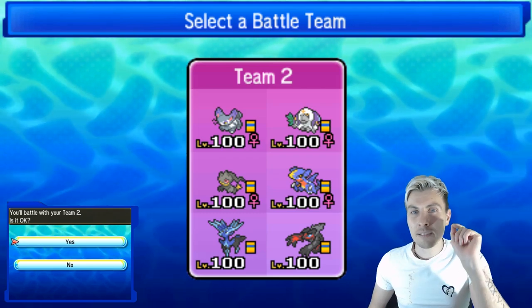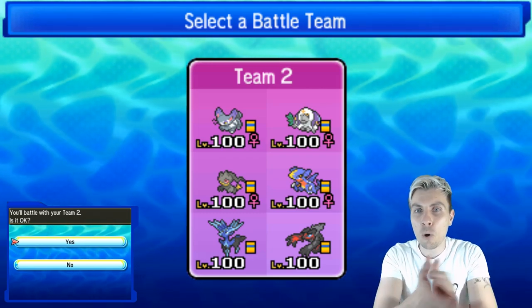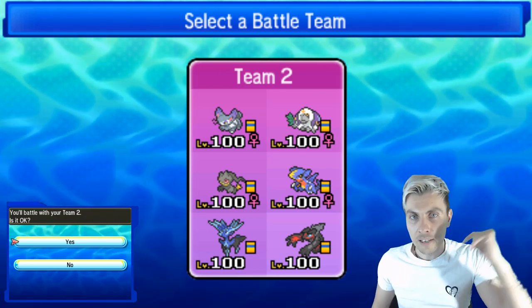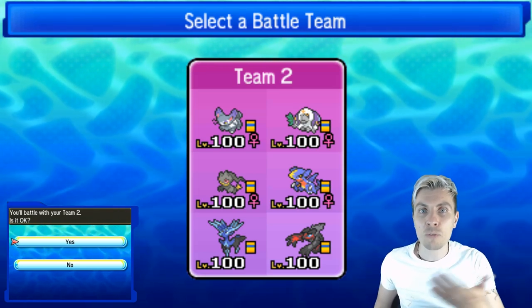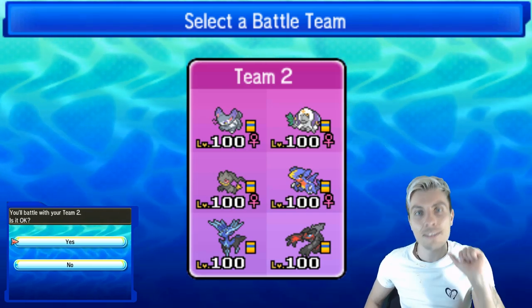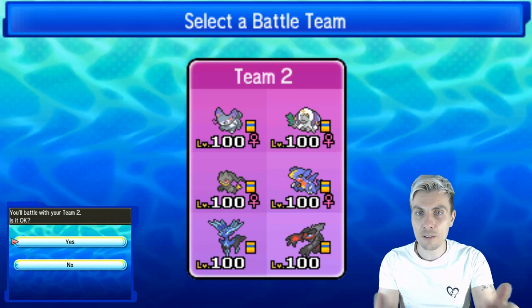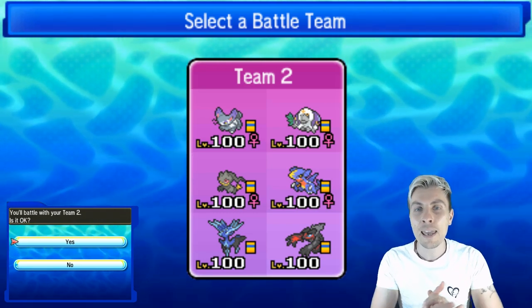We've got a Legend Maker, a Randomizer, Switch Up and Patreon button. I'm not going to activate any of them just yet — we might after one match, or we might just wait till tomorrow. Let me know which button you would like to see activated first. You can check out the buttons in the description. I'm going to sit on this team and give it a chance before activating those buttons.